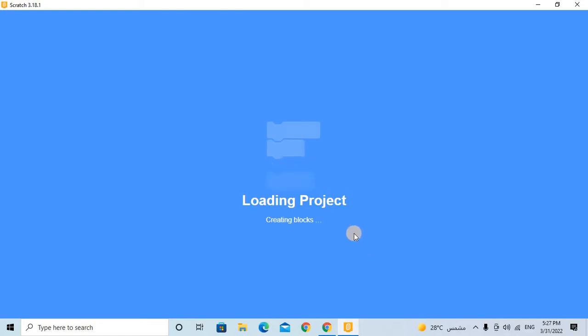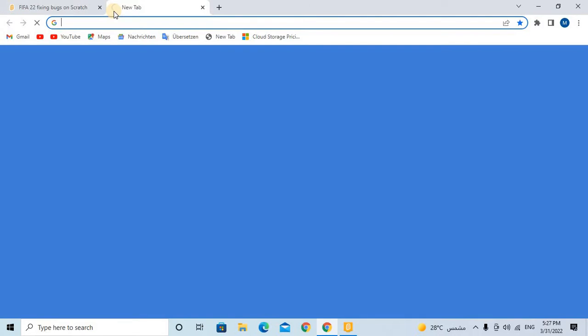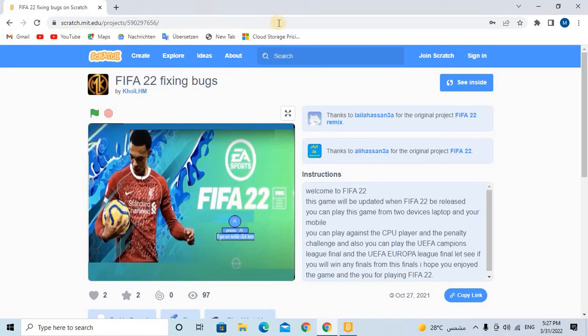As you can see the project is loading. Let's now see how to make this project. We will go to the website called Scratch Explorer and open the first site.